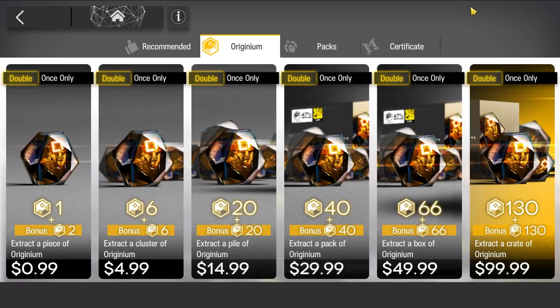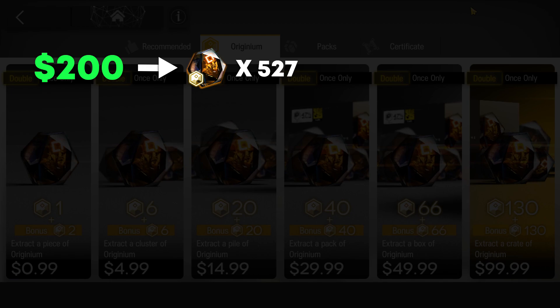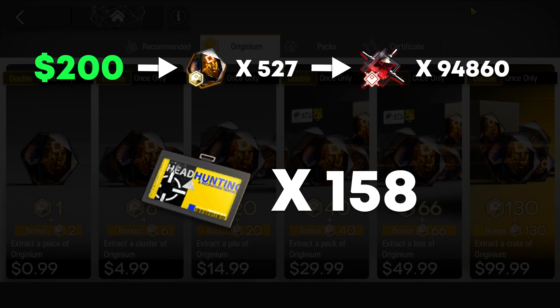Now, let's talk about whales. TLDR: Buy the $5 monthly card, buy the $26 monthly headhunting pack, and also buy every single Originate Prime pack at the 2x multiplier. The main difference between a dolphin and a whale is whether you touch that Originium tab. Buying every OP pack at the 2x multiplier will cost you just over $200, and that equates to 527 Originate Prime. These 527 OP equals 94,860 Arundum, which equates to roughly 158 pulls.